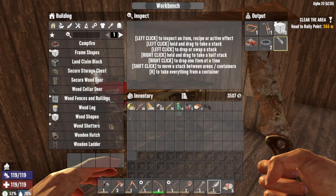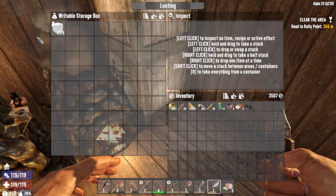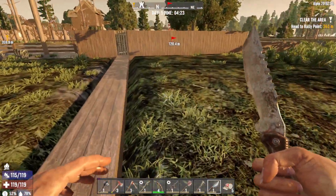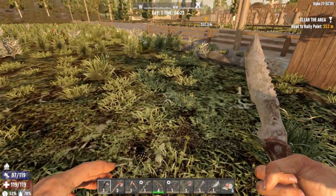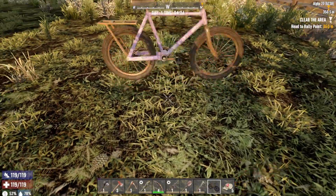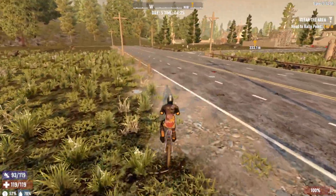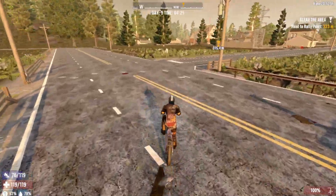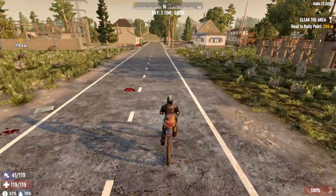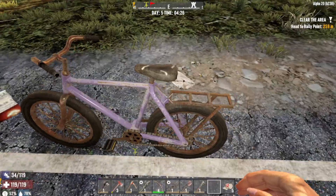I got the workbench with the mini bike chassis, two wheels, and an engine stored in there. I have some blocks here, we're at 299 blocks. I think I need around 500 or 600 blocks to build a horde base, so we're gonna go out looking for cars in today's episode and see if we can procure a battery. There are some cars right here, let's get off the bike.